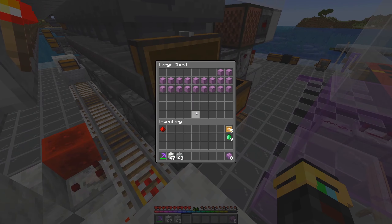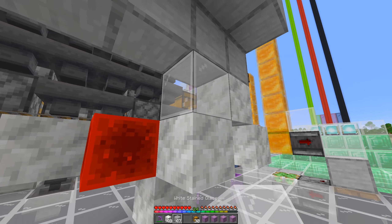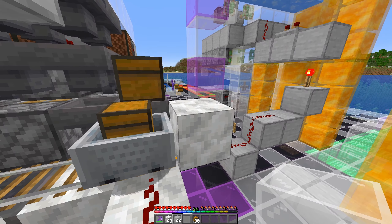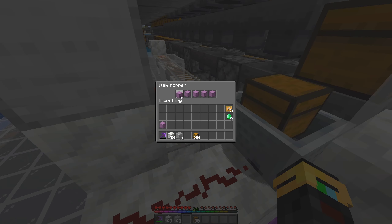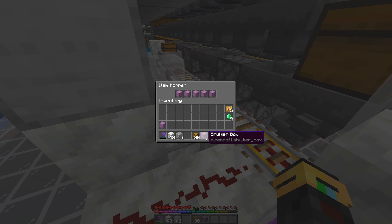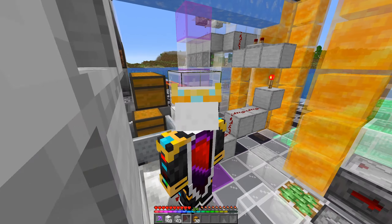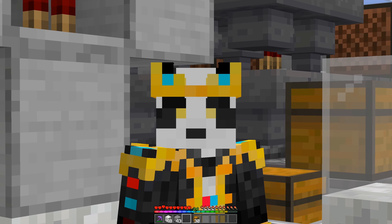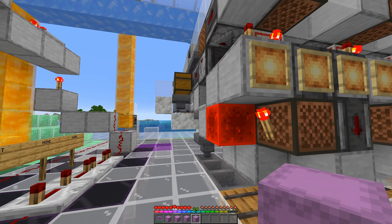Allow it to do its thing — all you have to do is keep making shulker boxes and keep that chest full. Make sure you cover this block here with glass, and the redstone block, and a glass block above where the minecart stops. That is the shulker box reloader system — it's going to keep your system full as long as you have extra shulker boxes. This thing rips through shulker boxes, so I hope you have a shulker farm.